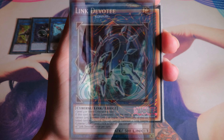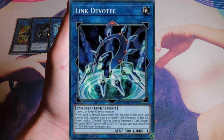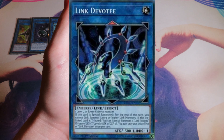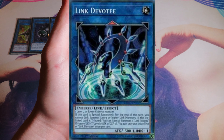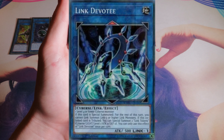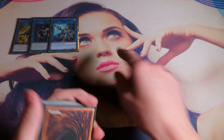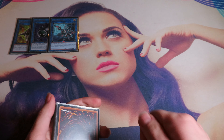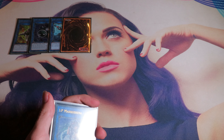The first card I don't have is Link Devotee. If this card is special summoned, for the rest of this turn you cannot link summon Link 3 or higher link monsters — which is fine because we are barely playing those and we're going to synchro anyway. If this co-linked card is tributed, you can special summon 2 Link tokens — Cyberse, Light, Level 1, Attack 0, Defense 0. You cannot use this effect more than once per turn. So you summon Link Disciple, then summon Link Devotee under that, tribute Devotee to draw a card, then summon 2 tokens and combo.